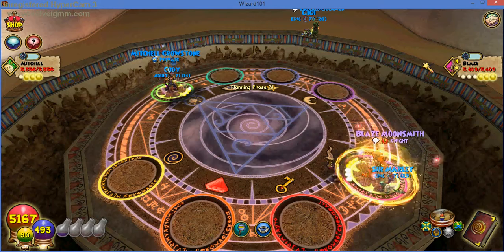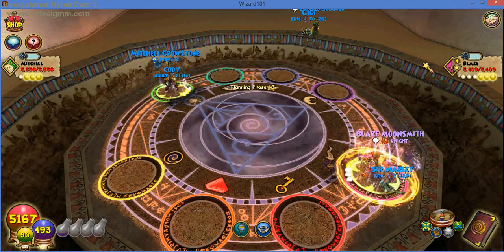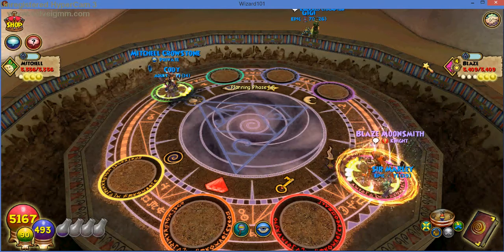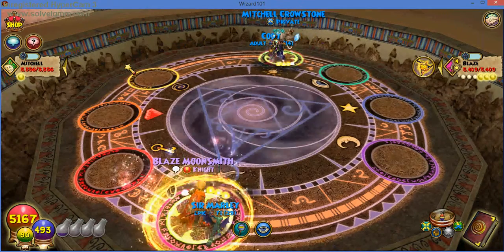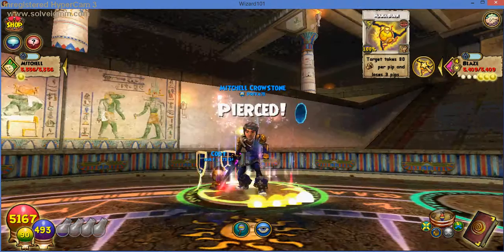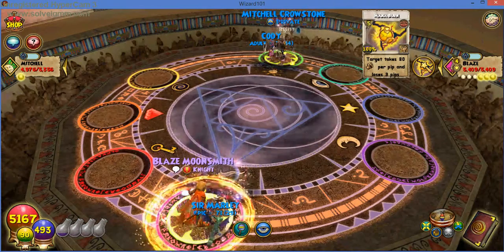I'm guessing Mitchell will probably use a Winter Moon if he has it right now, or a strike, because he must take off the tower shield. So Blaze is taking a more defensive strategy right now, which is a good approach. He just doubled towered, which is a very bad move on his part. I think mana burn — very good move, not enchanted. Take off tower shields — I guess you can't enchant mana burn.